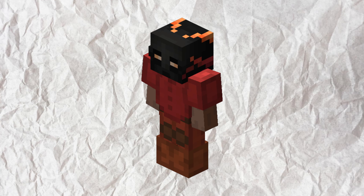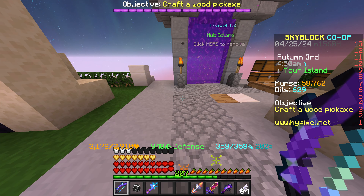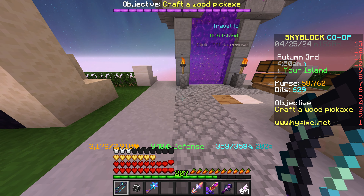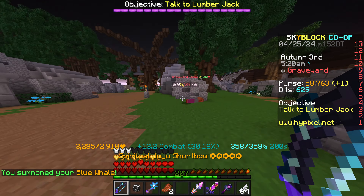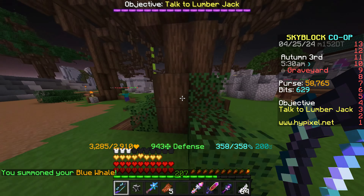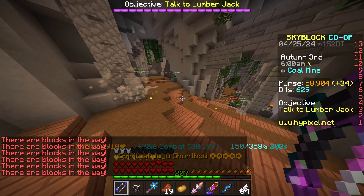Now it's time for Necron. I can already tell my health is a bit better, but then I look at my defense and yeah, that's rough — that's like 500 less defense outside dungeons. So that's not ideal. 95K, around 90K — I don't even hit 100K with Necron. That's crazy. 121K — it's lacking by 40K.